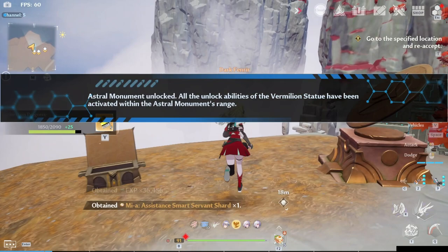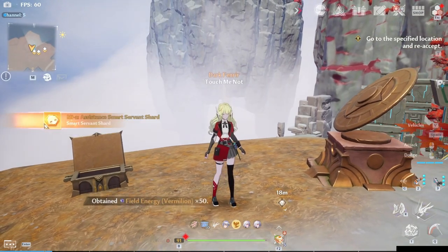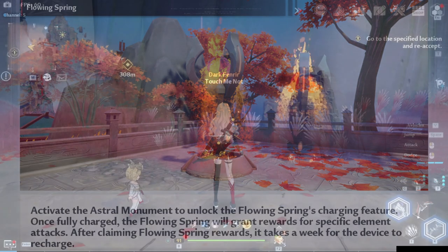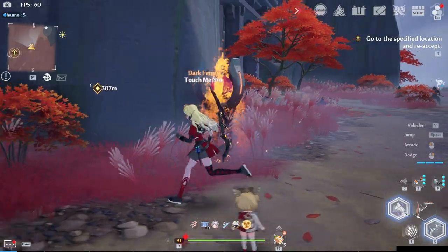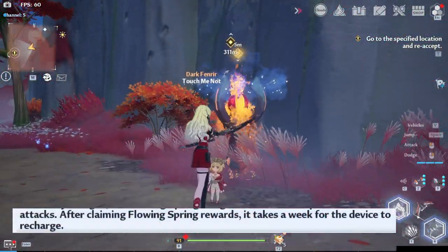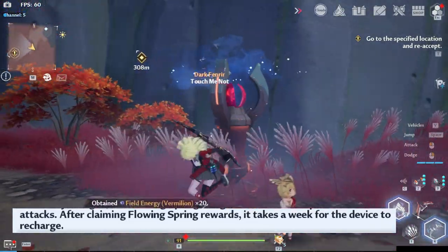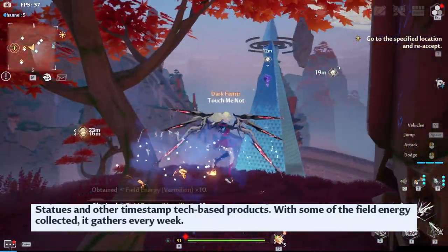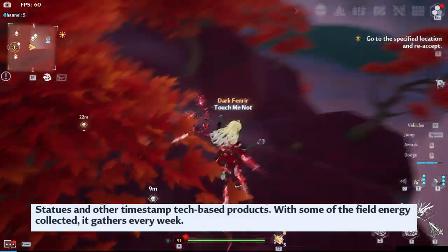Starting off with flowing springs, which gives field energy once you hit them with the corresponding element. As of now, the only ones I've seen are red ones, so we use flame weapons to activate them. Apparently the springs, along with the field energies scattered around the overworld, recharge every week, so there's really no need to clear them all out in one sitting.